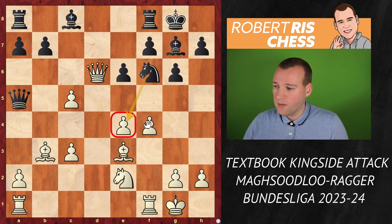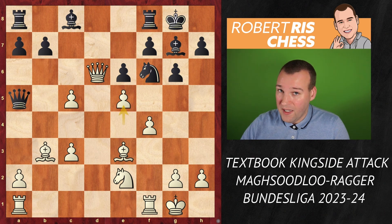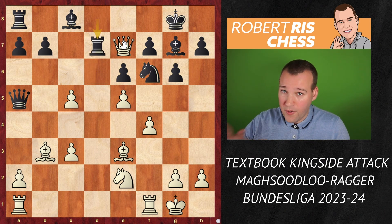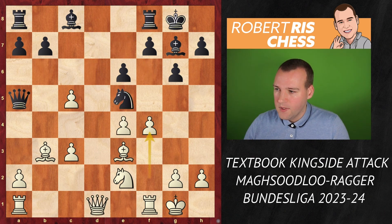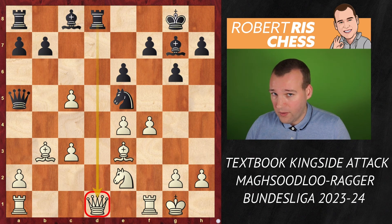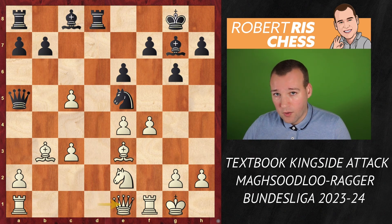If White plays e5, it's a horrible mistake — it's Rd8 and the queen is just going to be trapped. If you go Qe7, it's Rd7 and the queen cannot go anywhere. Rager possibly forgot his home preparation at this point and played the obvious Rd8. But the drawback of this move is that the queen slides over to e1.